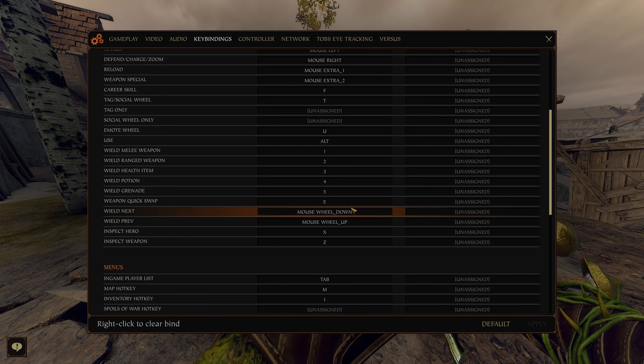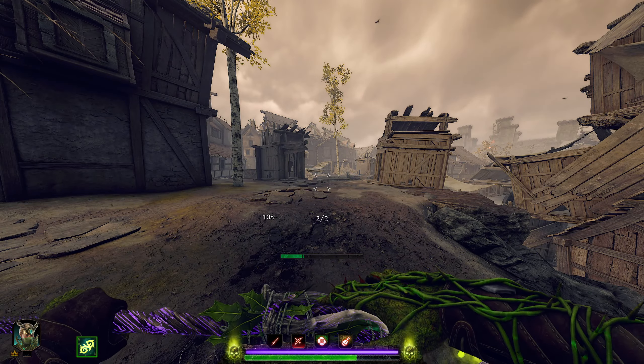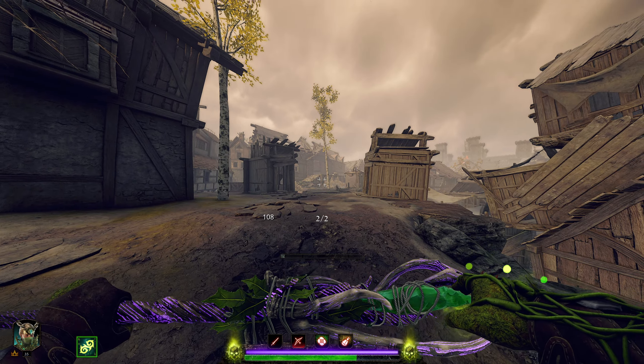Why does that matter? It basically lets you animation cancel. Here's the staff — if I just try to left click, that's how quickly I'm attacking normally. But if I QQ — pressing E twice in between hits — I can attack at a much higher speed. By doing this, your attack speed goes up very fast.